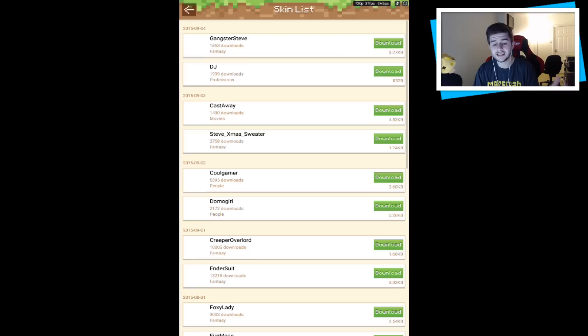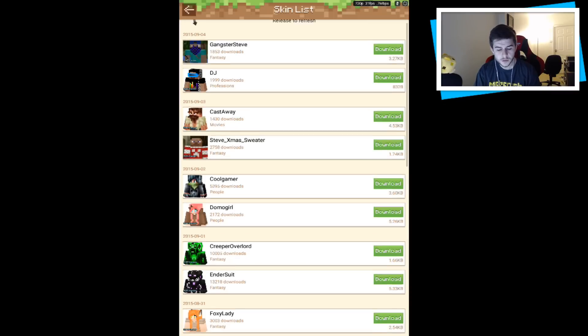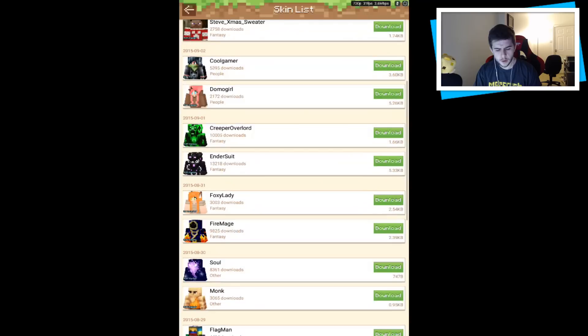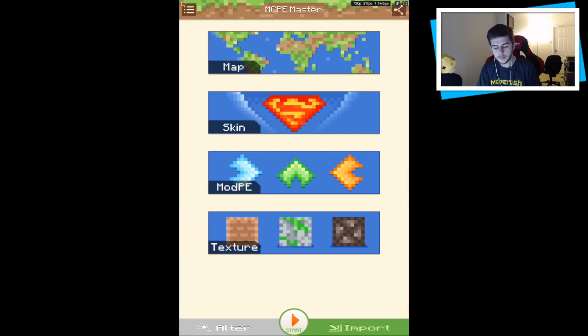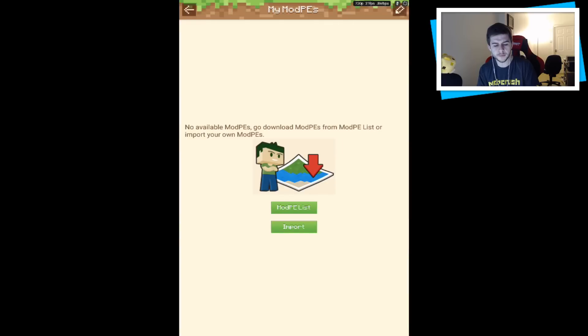In the skin list you could be Gangster Steve, DJ, Castaway Steve, Xmas Sweater, Cool Gamer, Domo Girl, Creeper, and so many more. If you're looking for custom skins you can download them there — again they will automatically import. Under Mod PE and the mod list you can import different mods. It shows the version the mods are on — don't forget 0.12.0 is not officially out so they haven't updated with 0.12 mods yet, but they will soon.